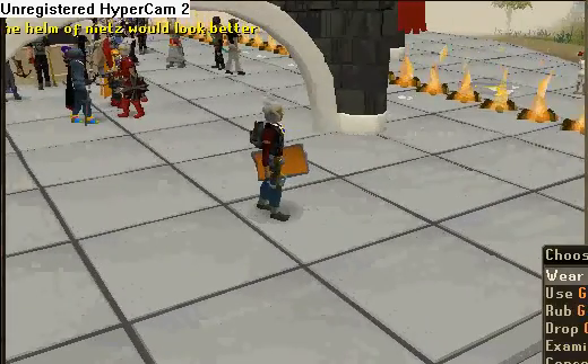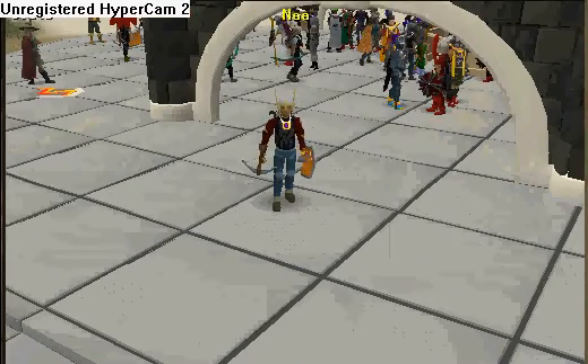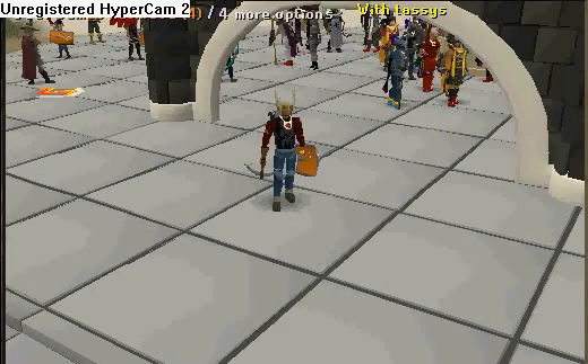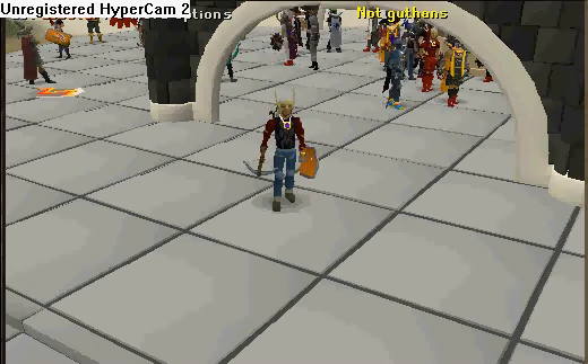First off, you need a games necklace, a few lobsters, and a familiar that holds items. If you are meleeing, I suggest 10 to 15 food and a games necklace.